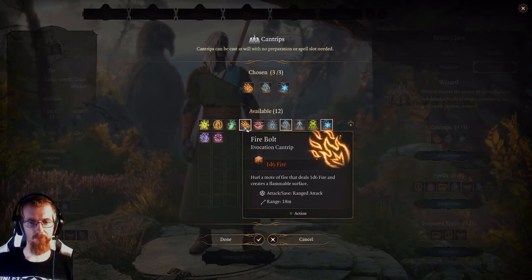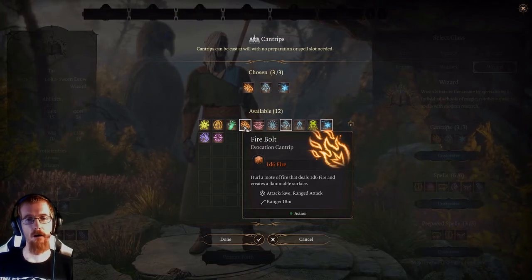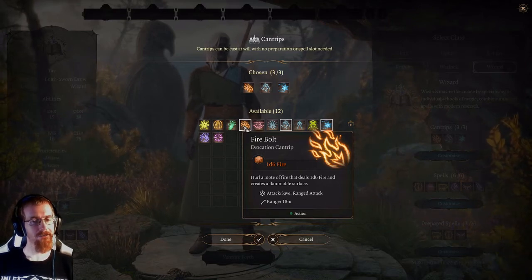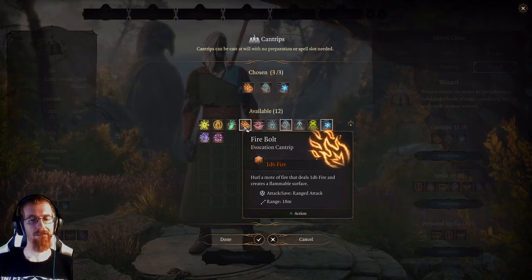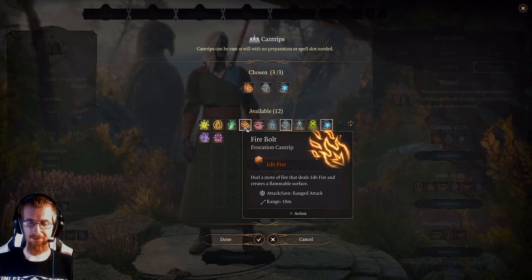Fire Bolt — this one is a keeper. This is one of the spells you will cast often, at low levels especially. It deals 1d6 fire damage and creates a flammable surface, and it's that flammable surface that matters. When you first hit somebody with this spell, they're going to take a little bit of fire damage, and then they're going to take a little extra fire damage because they're standing in a fire.